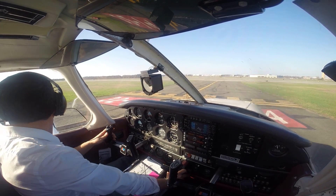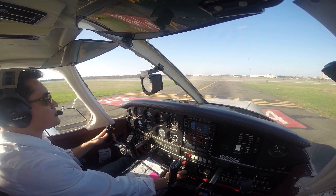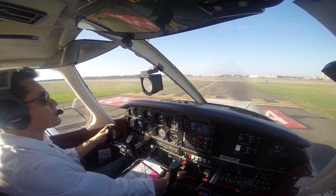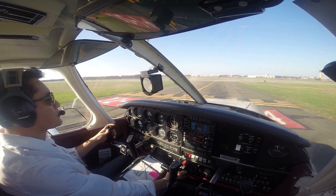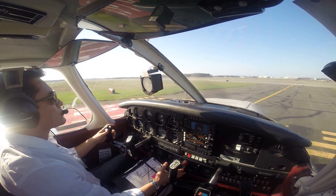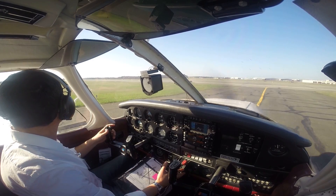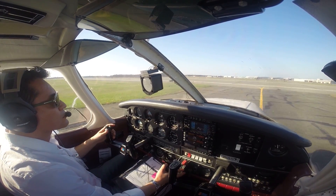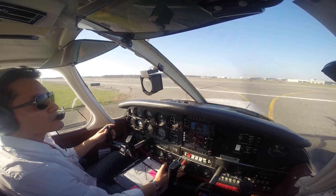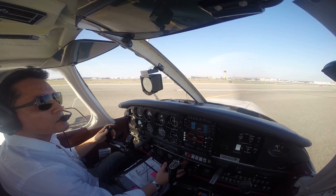I don't know what you're talking about. All right, Cherokee 0-8-0, it looks like you're having a hard time turning. Just taxi straight ahead. Start your taxi — straight ahead. Turn right onto runway 3-2. The next intersection is going to be Delta. Start the right turn now. The next intersection is going to be Golf. You're going to make a right onto Golf.